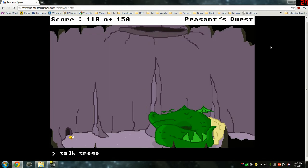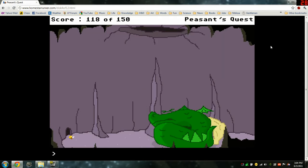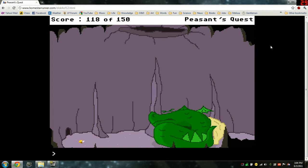Talk. Trogdor. You yell some choice expletives at Trogdor, but he doesn't wake up. There's a cool echo, though. Let's take him out while he's sleeping. Use sword. This is it. You hurl the trog sword with all your might at the sleeping burninator. Like something out of Sleeping Beauty.